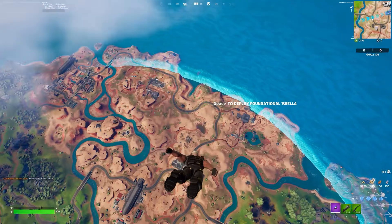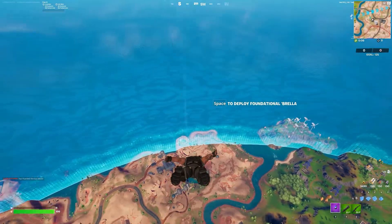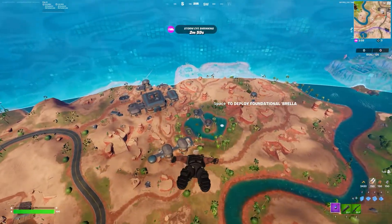I am doing this in Team Rumble so I start off with builds and weapons, which makes it a lot easier. What you want to be aiming for over here at Synapse Station is the puddle. You see this little puddle right here? There are actually two located right here.